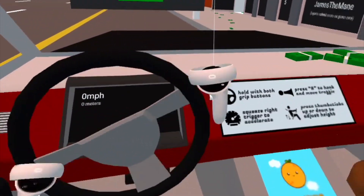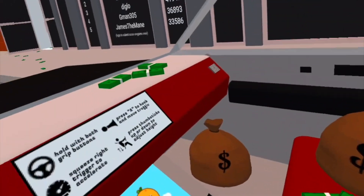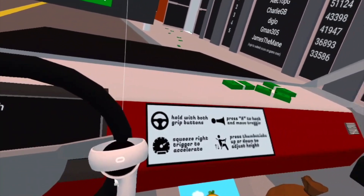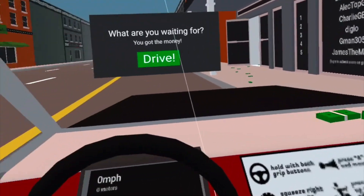Alright, so I got my steering wheel here. It's cool — you have to go two hands. I'm assuming the trigger. I think we just robbed a bank! Alright, so hold grips, squeeze the right trigger to accelerate, press them up and down to steer. That's about right and press A to go home.